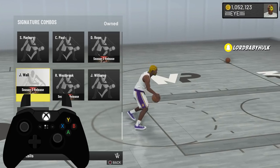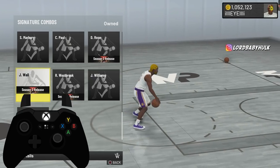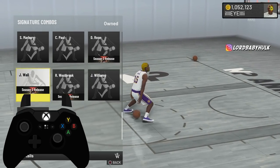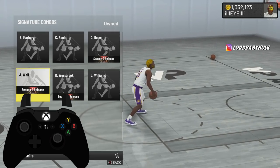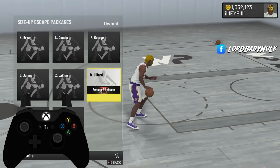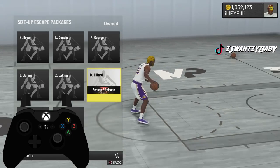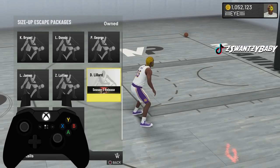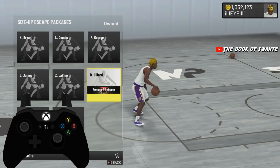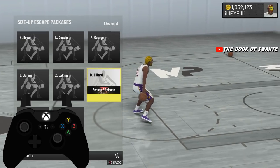This is game-breaking. Big two-way slashing playmakers on the tools, those green and blue pie charts — people don't have to limit themselves to 6'4" anymore. They can go bigger and really bully. Here are the new signature combos: D-Rose combo cap is 80 ball handle below 6'10", Russell Westbrook is 70 ball handle, John Wall is 85 ball handle below 6'10", and the Lillard size-up escape package is 80 ball handle below 6'10".